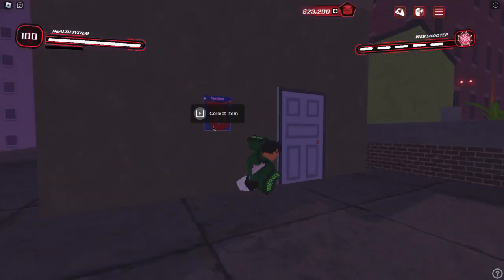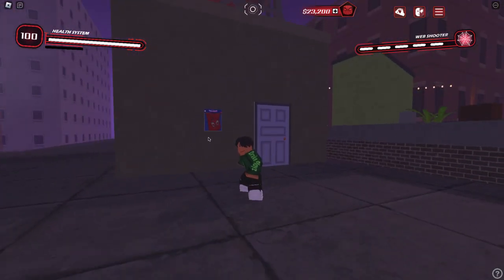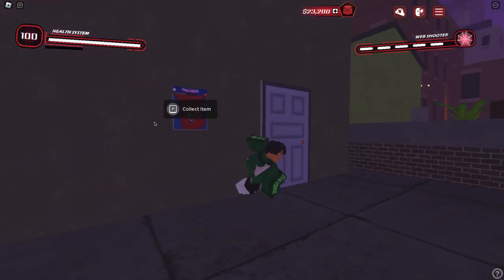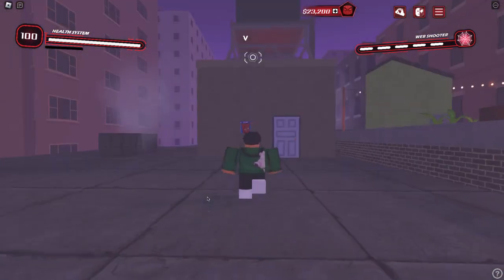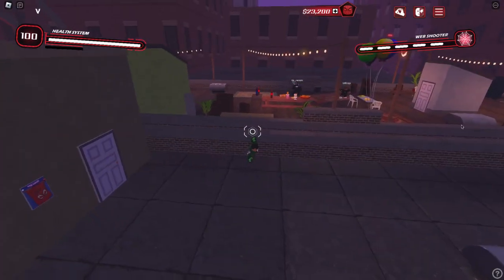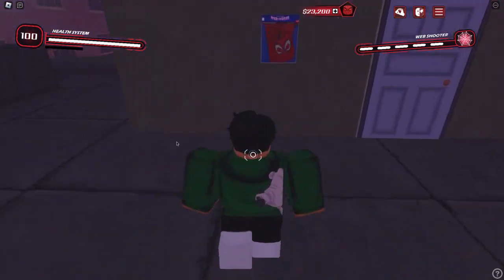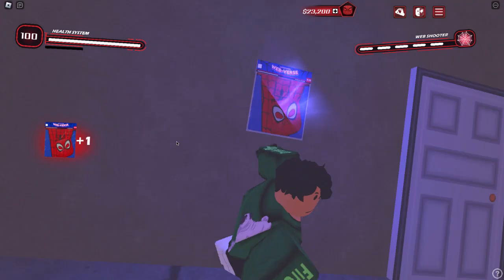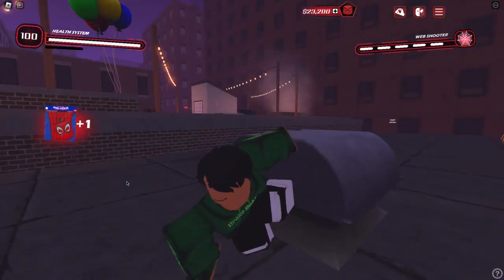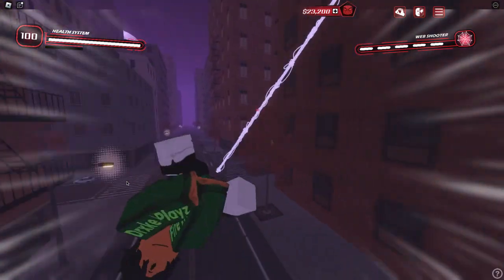So like I was saying, over here is where the first item is to unlocking the Miles costume. I thought it was a time trial, but it is not a time trial. We actually have to collect cards like this. I'm going to show you guys all of the locations — this first one is exactly over here in spawn. Let's go ahead and collect this first one right here, like so.